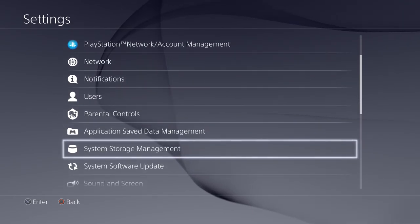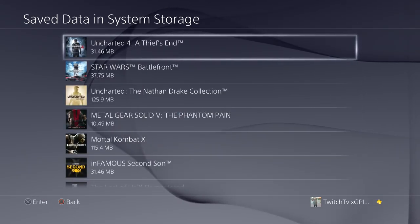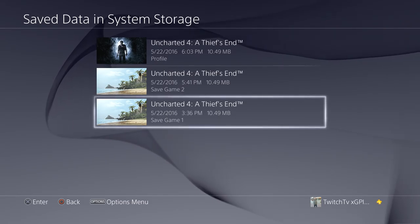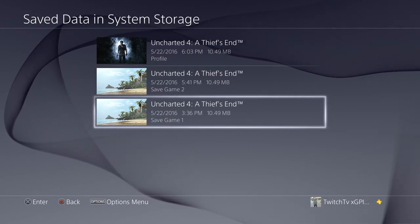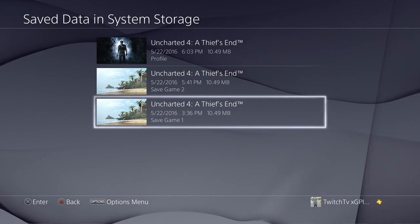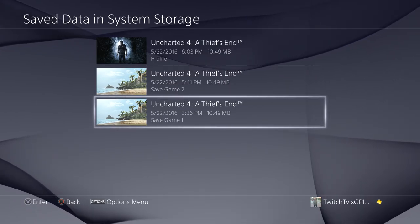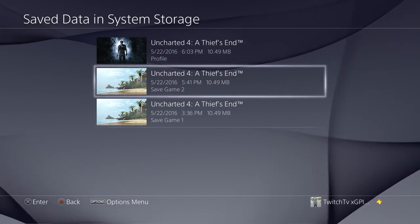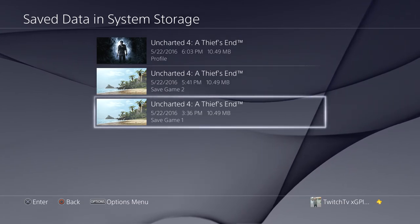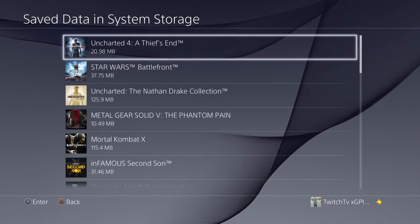Go to Settings, then System Storage, then Save Data, and go to Uncharted 4. To get this speedrun trophy, you need to have only one save file — the one where you already finished the game. Delete any second save game. You only need the one completed save.